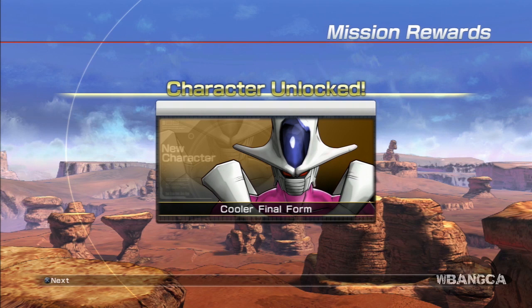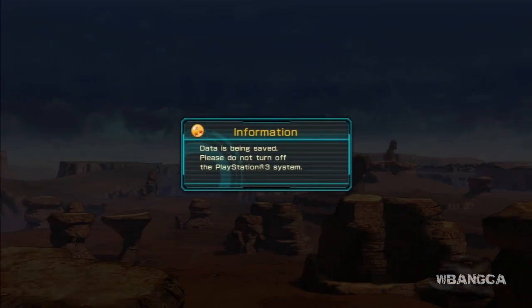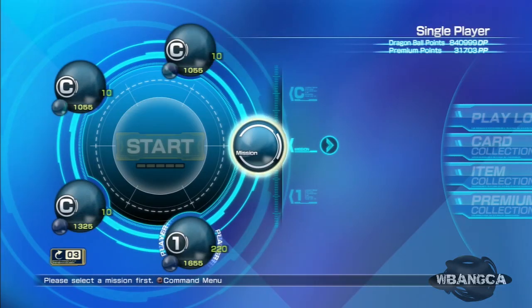There he is — that's how you unlock Cooler Final Form. We're going to take a look at the character now, just dive into the menu and check out the stats and all the other stuff that makes up Cooler — or makes him cool, I guess.